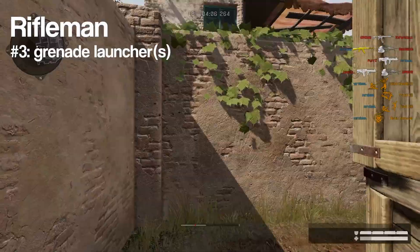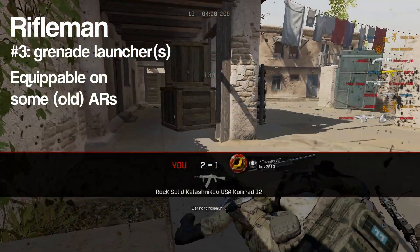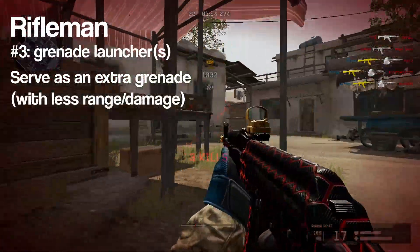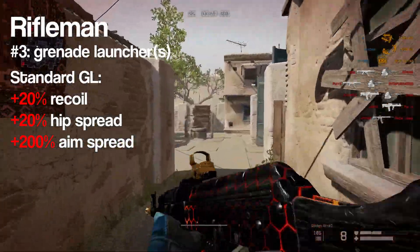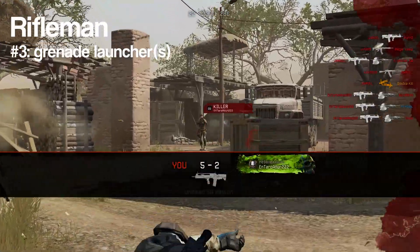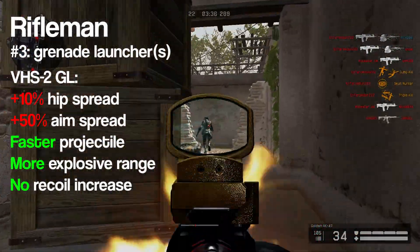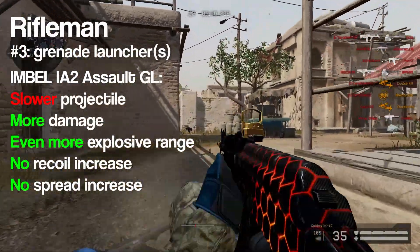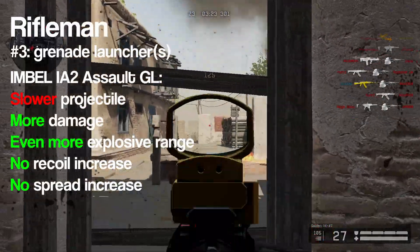The third tip for the Rifleman is with regards to the grenade launcher attachment. Some assault rifles have access to the standard grenade launcher, while the VHS-2 and Imba IA-2 assaults have special grenade launchers. The standard one increases recoil and makes your aim accuracy three times as bad. The VHS-2 only has a minor accuracy reduction, a faster projectile speed, and a slightly bigger explosive radius. The Imba IA-2 provides a slower projectile speed with much more damage and an even bigger explosion radius, with no downsides at all for the main weapon.